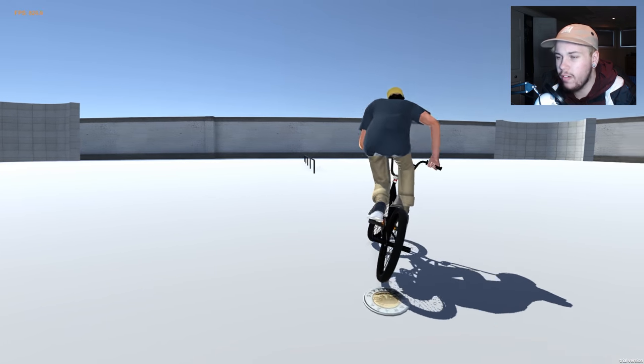Hey guys, welcome back to a brand new video. Today we've got a quick one - we'll be playing BMX Streets, the first demo. I found a bit of a speed glitch. I haven't tried it in the second demo yet, so it might work. There are two ways to do it. One way involves doing a manual and hopping, which obviously I can't do in the second demo, but the other way is a hundred times more efficient and works way better.